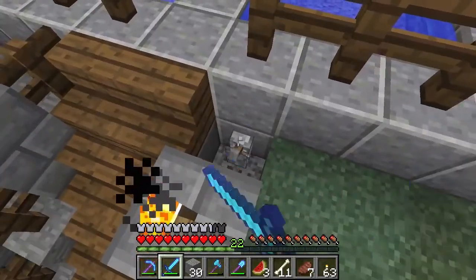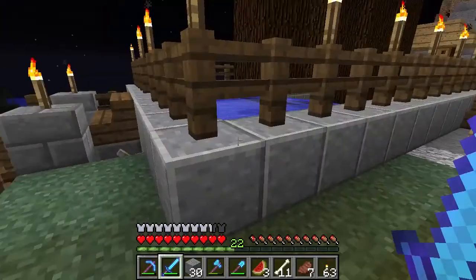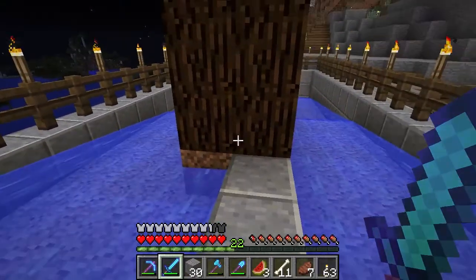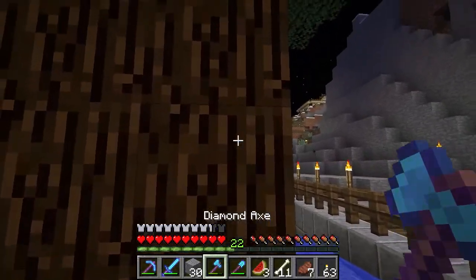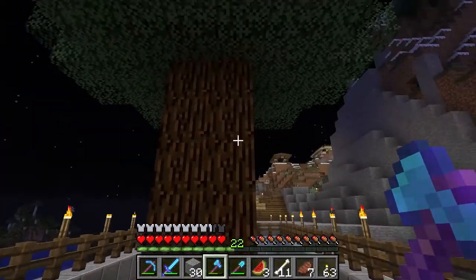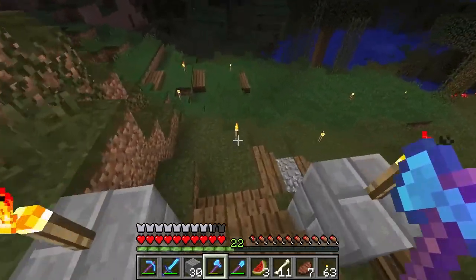So this is my little farm. You got the pistons to pull and push up the dirt so you can plant the trees. I've gone with spruce trees because I think they produce the most wood and they are most efficient to chop down because they don't have any branches. So I think that's the most efficient way to farm wood — I don't know, I may be wrong.